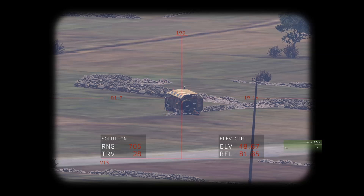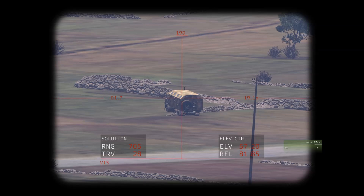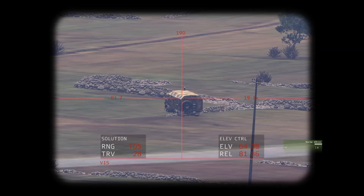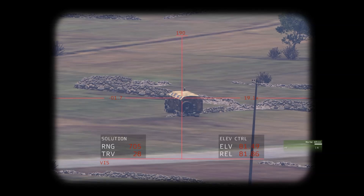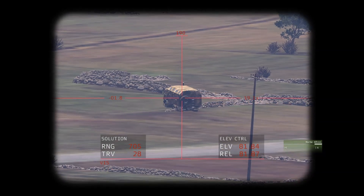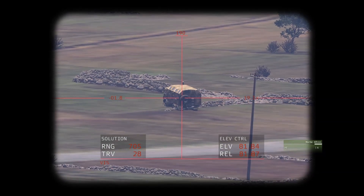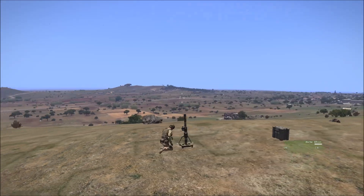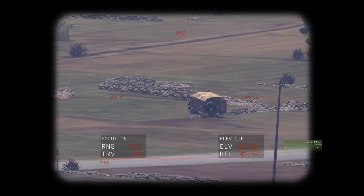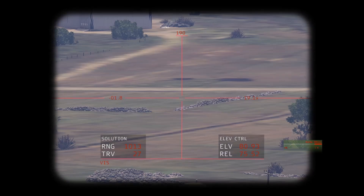We're going to use it on medium range first. We're outside of the short range band, which is why it gives us an X in the middle saying we cannot fire at that target. Use the Page Up and Page Down keys to increase and decrease the elevation to your target. As you can see, the mortar is quite high up now. Line it up and trigger.